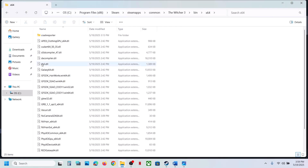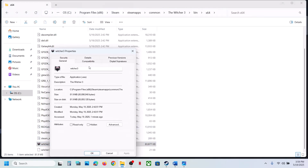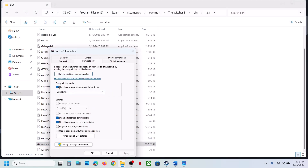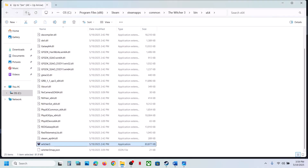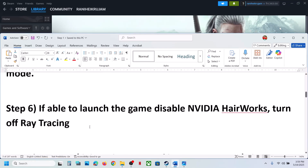If none of those compatibility options work, uncheck all the boxes, hit Apply, click OK, do the same thing with the DX12 exe file, and then follow the next step.